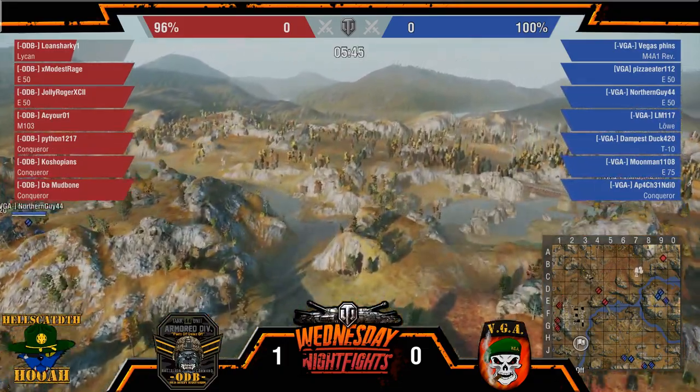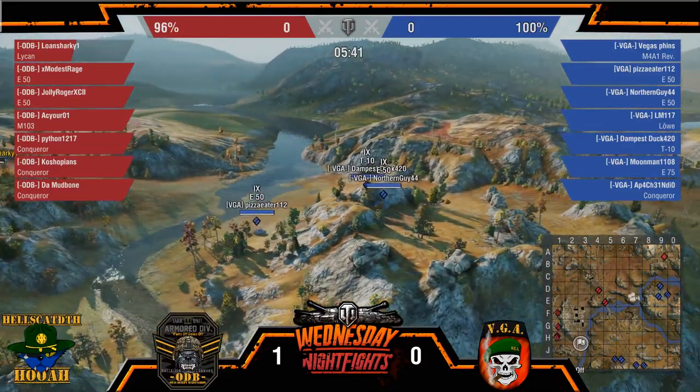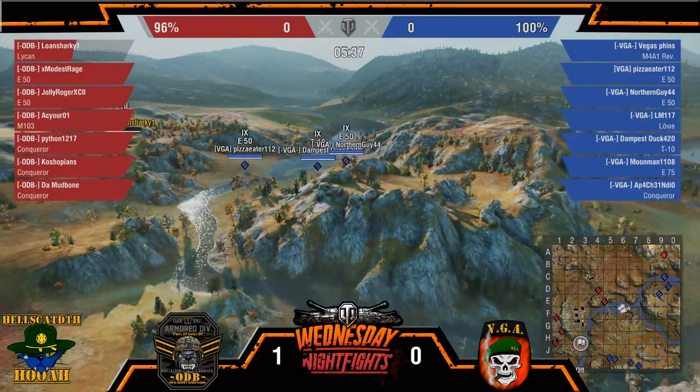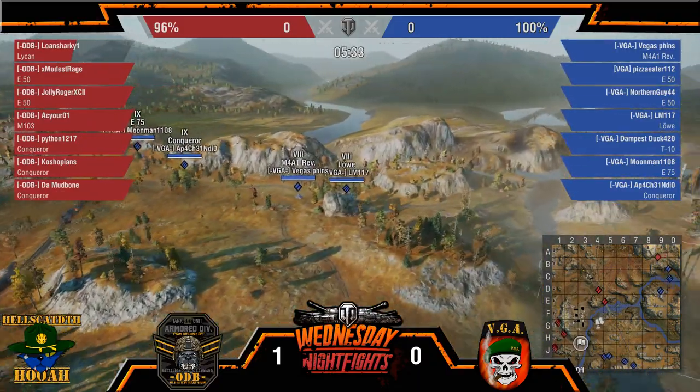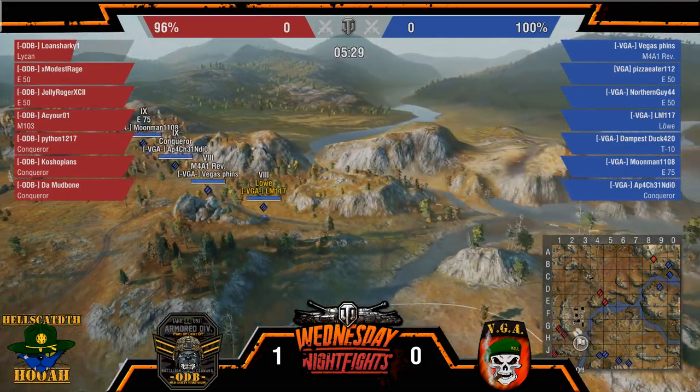But with ODB's heavies headed that way, they have a serious overmatch with the three Conqs and a 103 against the Low, the Rev, the Conq, and the E75. Looks like VGA is actually trying to go ahead and swarm in — they know that Lycan's back there.